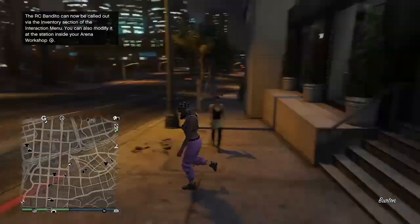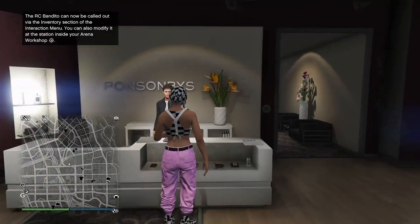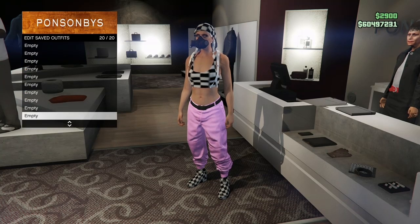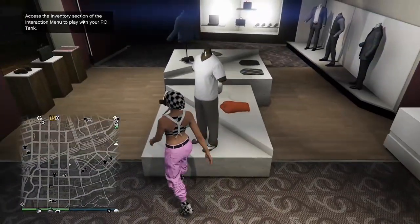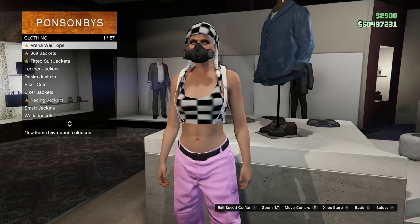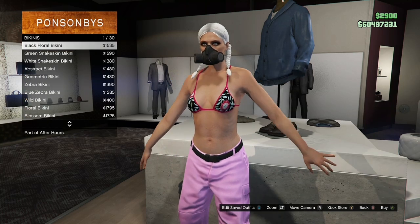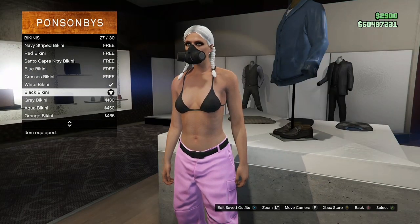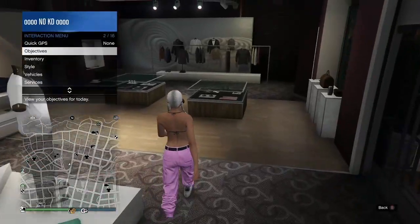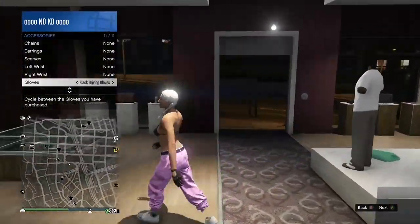Once you load into online, the first thing you want to do is save your outfit that you didn't want to lose — it's not going to be saved, so make sure you save it towards the bottom so it doesn't get in the way when you're trying to merge your other outfits. Once you've got that, go to the tops, go to the bikinis, and purchase the black bikini. Then make your way over to the accessories, go to the gloves, and purchase the white cotton gloves.